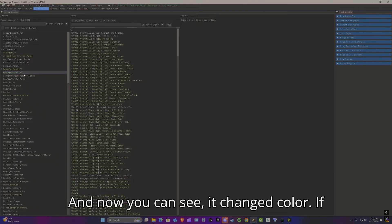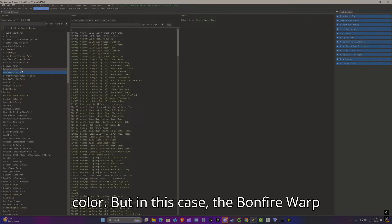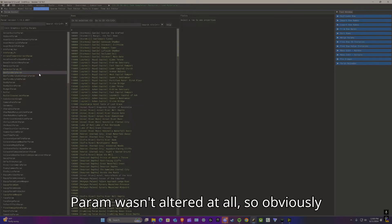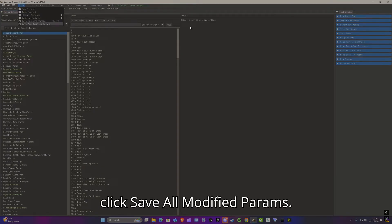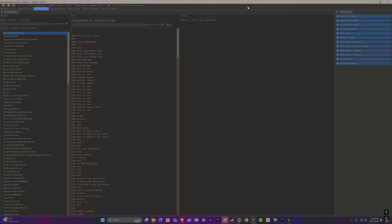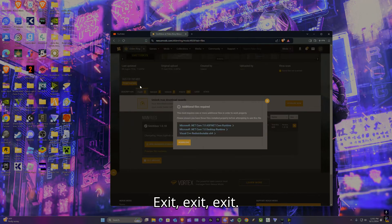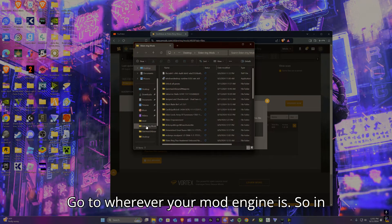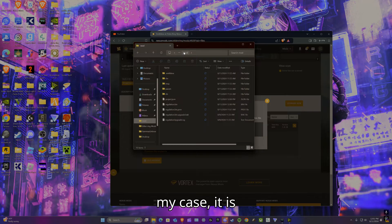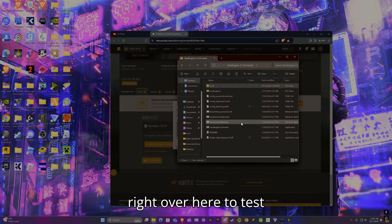You'll notice it changes color. If it's a green row that already had data, it won't change, but in this case the BonfireWarpParam wasn't altered before so it changed. Then click Save All Modified Params and exit. Head to wherever your Mod Engine is to test it out.